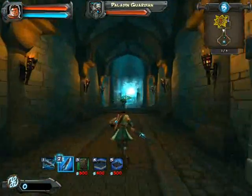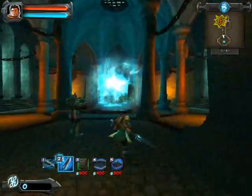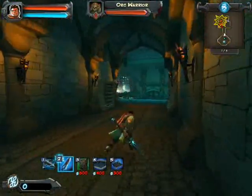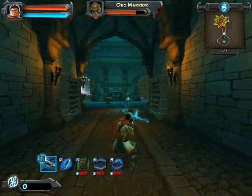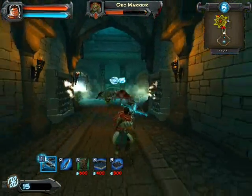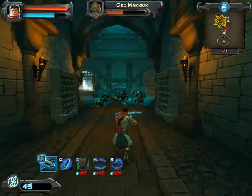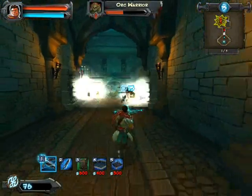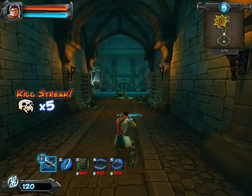Pretty much you're trying to protect this place back here — the rift. And this guy will help you, he'll help defend. You also have your crossbow: left click does a little bit of damage, right click activates what are called the stun zones.